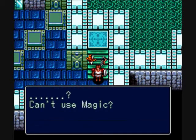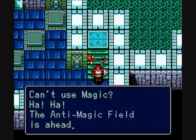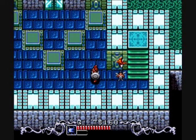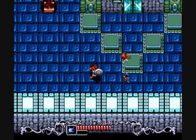Alright, stairs down. Can't use magic? The anti-magic field is ahead. That means you can't use magic — serves you right. I'm holding down the button and I cannot use magic right now.